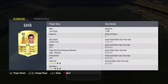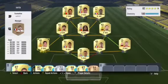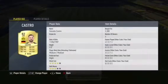Moving on to left back, we have Gaia. Gaia is really cheap at about 6k, but he's quick, he's got strength, and he can defend on passes — an overall good left back. Moving on to the midfield section.